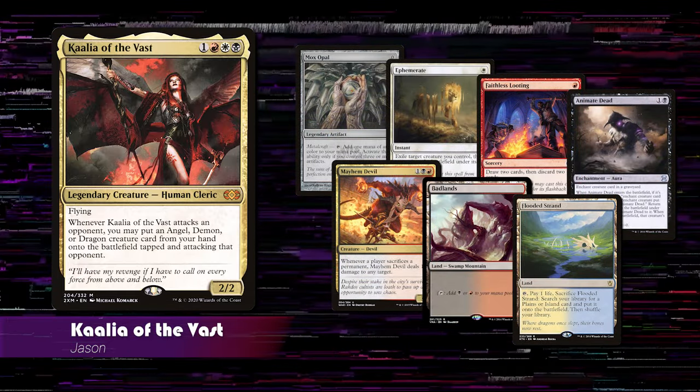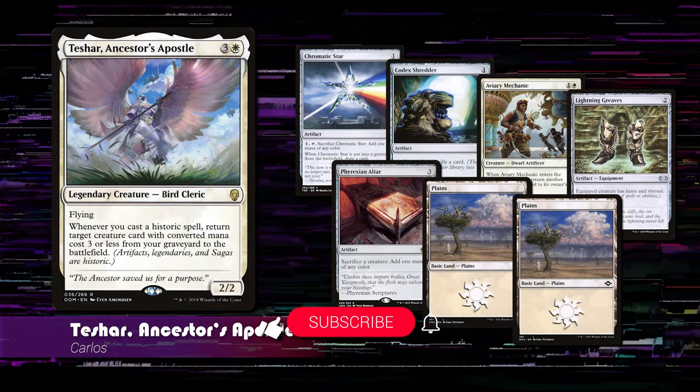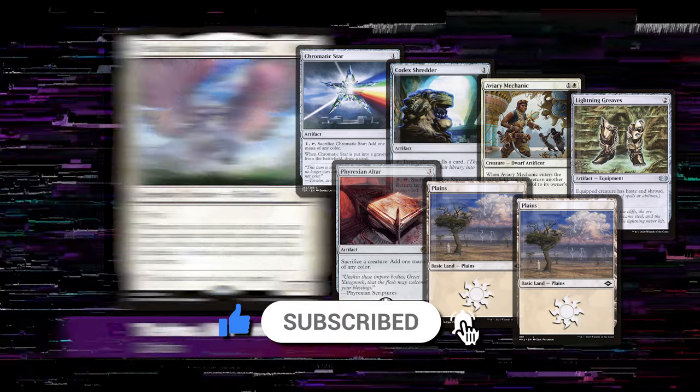For game three, Jason's starting hand includes Mox Opal, Ephemerate, Faithless Looting, Animate Dead, Mayhem Devil, Badlands, and Flooded Strand. Carlos' starting hand includes Chromatic Star, Codex Shredder, Aviary Mechanic, Lightning Greaves, Phyrexian Altar, and two Plains.